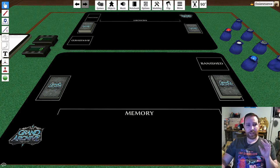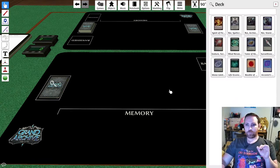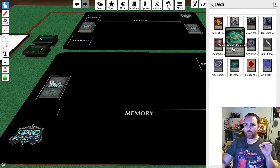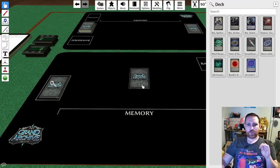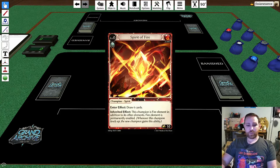I'll be playing the starter deck: Rye versus Lorraine. The first thing we do on our first turn is search our material deck for our spirit. We're going to start out with the Spirit of Fire. You can see in the top left corner it is level zero, meaning we don't have to pay anything to bring it out. When we play this, we get the enter effect to draw six cards.